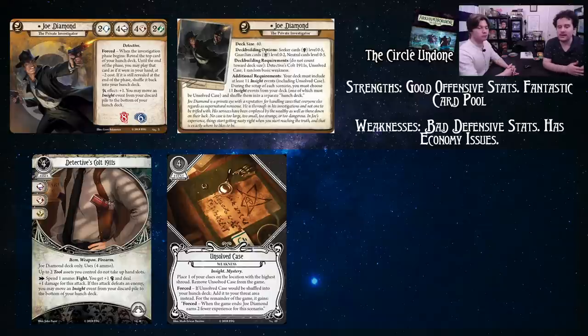Remove Unsolved Case from the game. If Unsolved Case would be shuffled into your hunch deck, add it to your threat area instead. For the remainder of the game, when the game ends, Joe Diamond earns two fewer experience for this scenario. It's a very soft weakness — realistically, you're going to see it every game, probably.